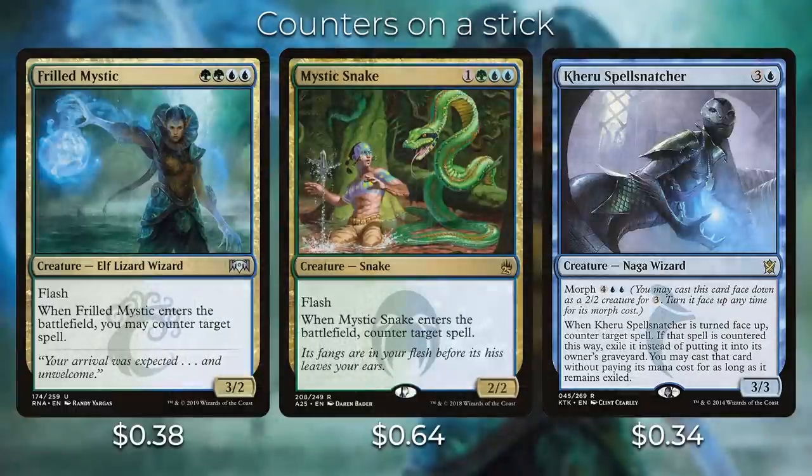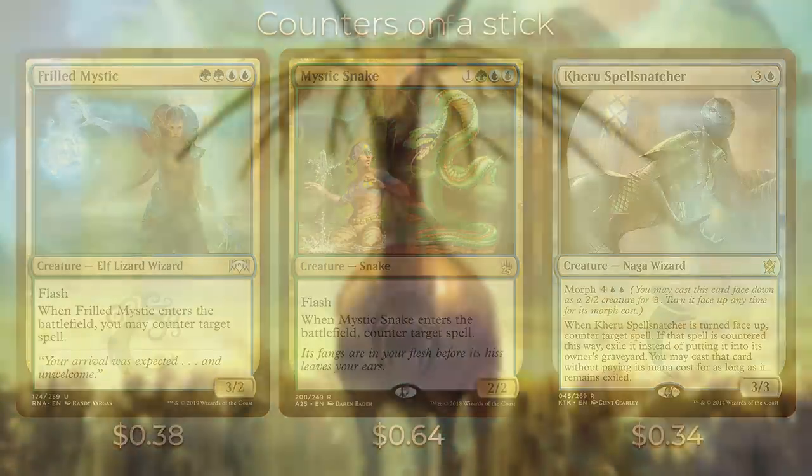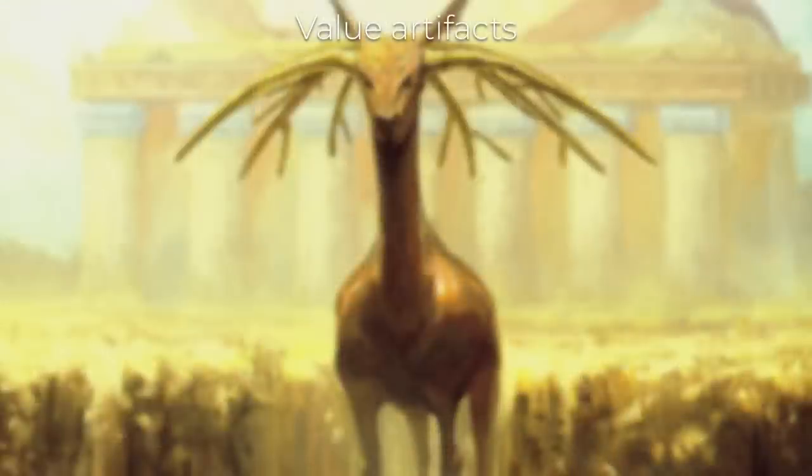We have a couple of creature spells that enable us to counter our opponents' spells — we want them on creatures rather than spells because it's going to help us buff Animar. Frilled Mystic and Mystic Snake do the exact same thing: when they enter the battlefield, you can counter target spell. Then we have Kheru Spellsnatcher, which has morph — when it's turned face up, you counter target spell, and if that spell is countered you exile it instead and you get to cast that card without paying its mana cost. This is a nice way to steal one of your opponent's spells.